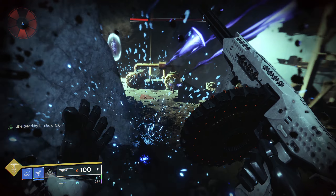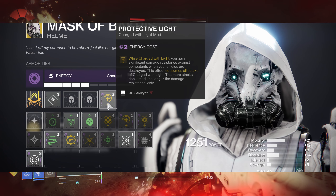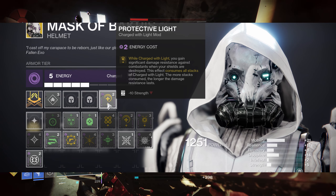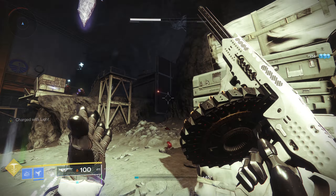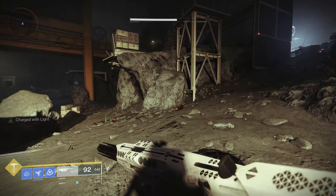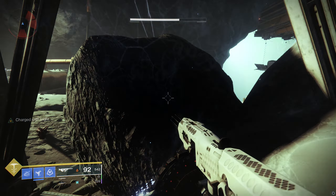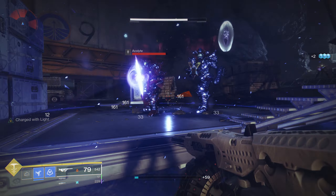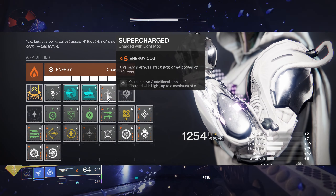The second mod you need is Protective Light. While charged with light, you gain significant damage resistance against combatants when your shields are destroyed. This effect consumes all stacks of charged with light — the more stacks consumed, the longer the damage resistance lasts. After testing this, I found that it takes 4 stacks to hit the max amount of time you can have, and that's 16 seconds of you being an absolute tank. You don't need a third mod for this build to work, but if you want to hit the 4 stacks and the max amount of time allowed, you will need the Supercharge mod as well. Supercharge lets you have 2 additional stacks of charged with light, up to a max of 5 stacks.